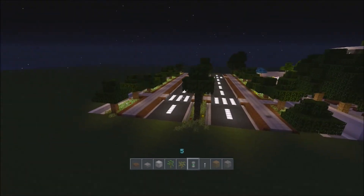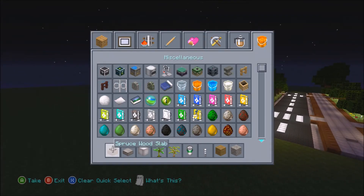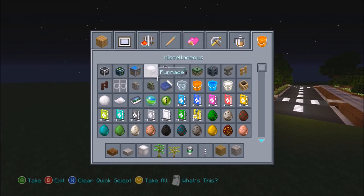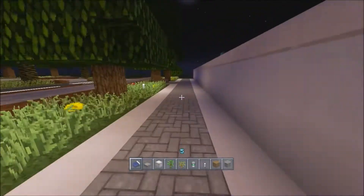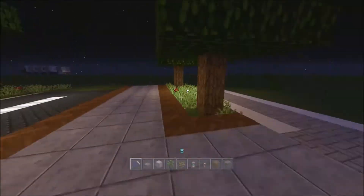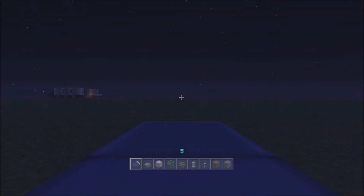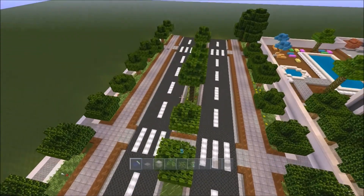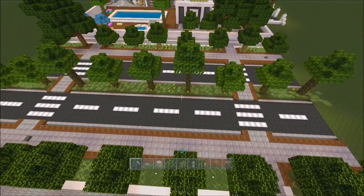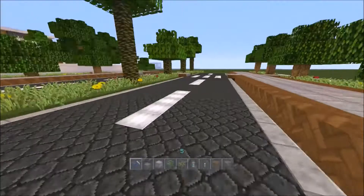Alright guys, that is your final road for your suburb area — you can have houses on either side. I'll quickly go to sleep so you can see what it looks like in the day as well. I really like this road — this will be the road I'll use for my modern city for the suburbs. That's what it looks like. So guys, if you like the tutorial, don't forget to like, subscribe and comment, and I will see you in my next video.